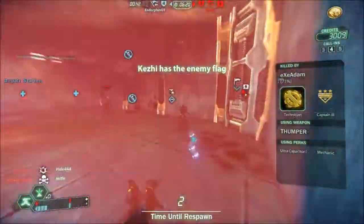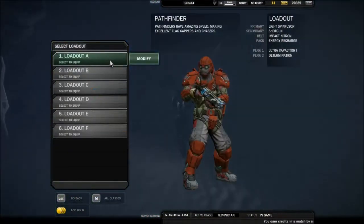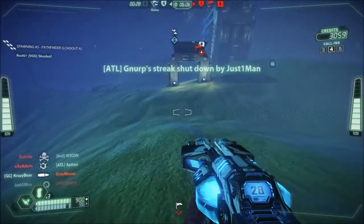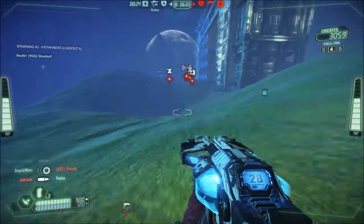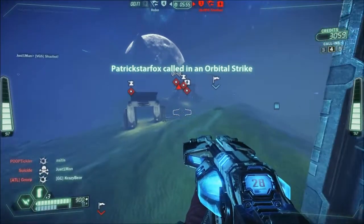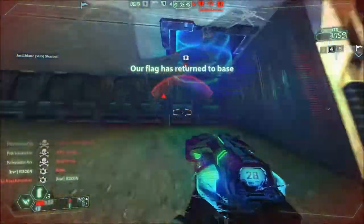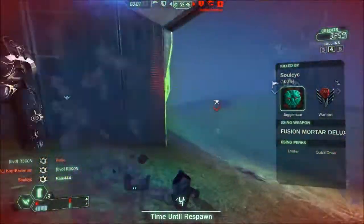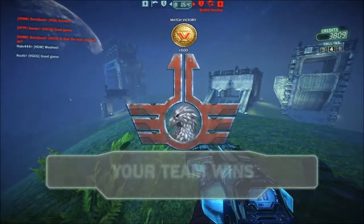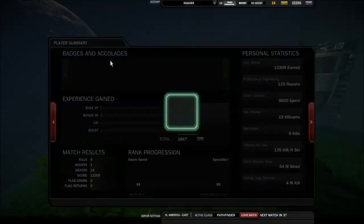We have our flag! Defend our generator! Alright, here's where I change classes. Pathfinder? Sure. Let's go after their flag since nobody cares. See, their turrets are up. There's no flag secure. There's somebody waiting there. We actually won that game. Wasn't very satisfying from an engineer's standpoint, but you know.